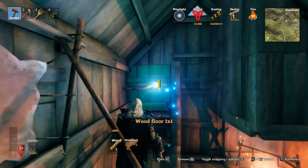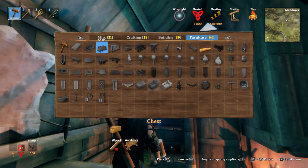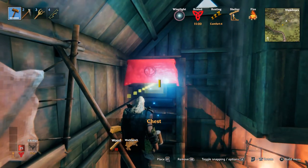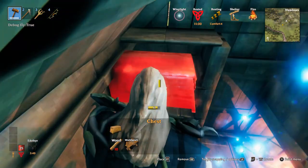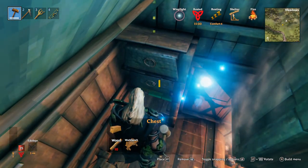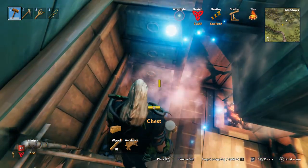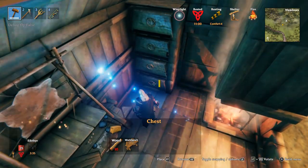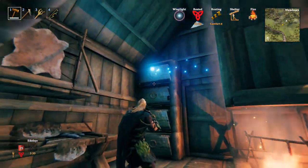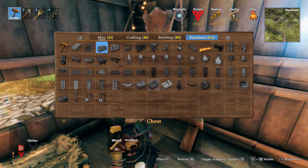I'll put a wisp on just to give us some light, it's getting dark in here. Then we're going to put one by one floors up here as well just to make it nice and neat. Let's get the chests in — can we get the chest in there? We can. One, two, three, and one more at the bottom — four storage chests in a nice cupboard.